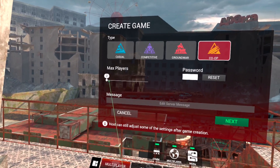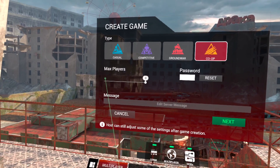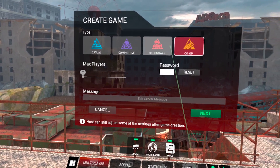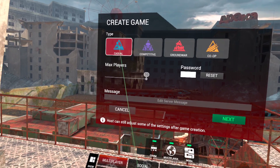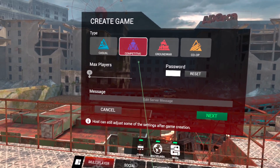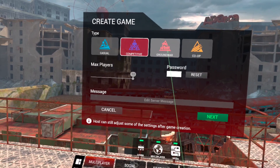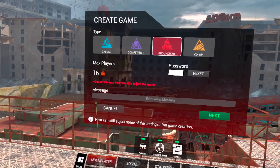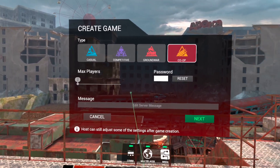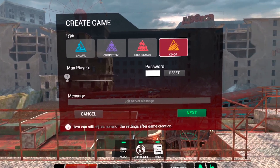With Co-op, you can select your max players anywhere from two to four. Player counts differ by mode: Casual and Competitive are four to ten players, and Ground War is locked in at 16. So with Co-op, if I just want to play with jmart, I'll set it to two.